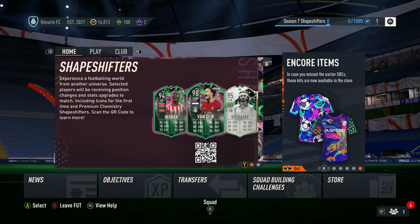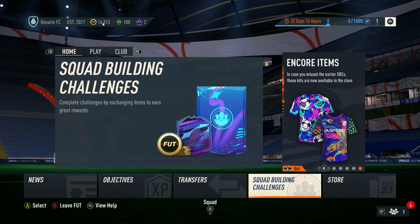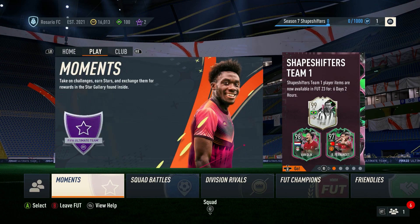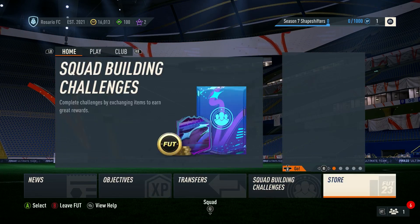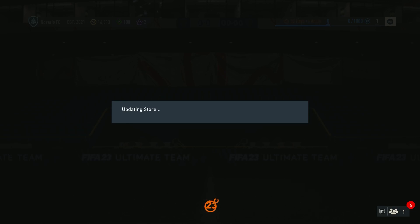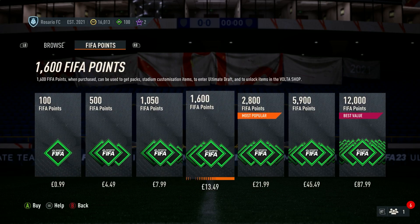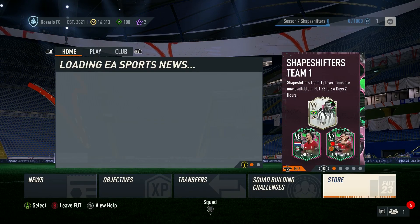What's up guys and welcome back to a brand new video on the channel. In this one we're going to be testing out a brand new method to see if we can get the brand new Shapeshifters 99-rated Pelé for completely free — zero coins needed. Before we get into it, I'm giving away some FIFA points: all you need to do is drop a like on this video, subscribe, and turn on post notifications so you don't miss the daily upload.